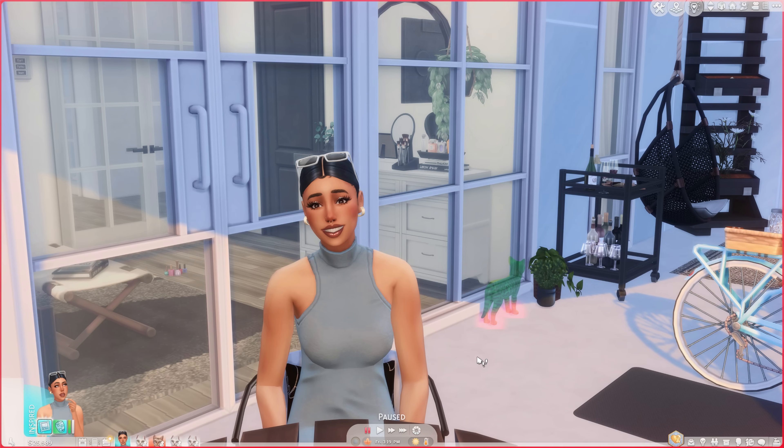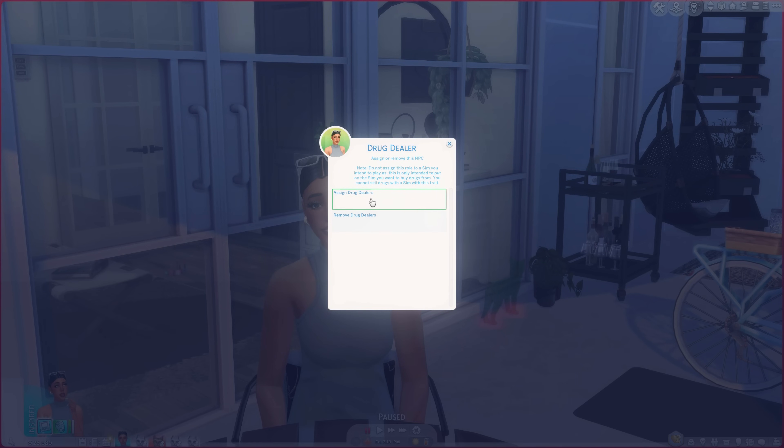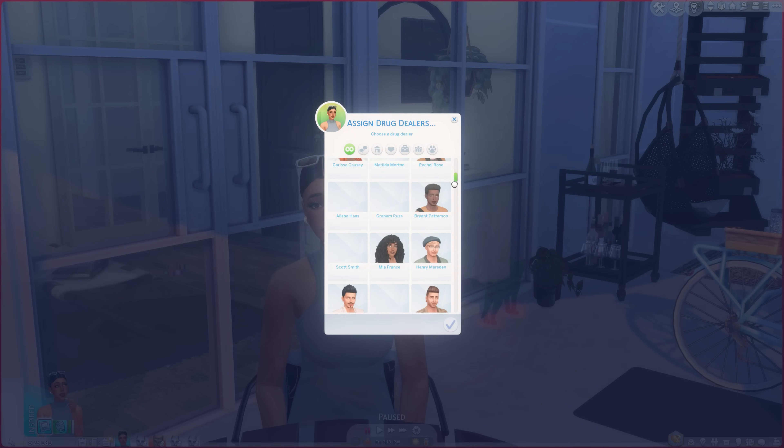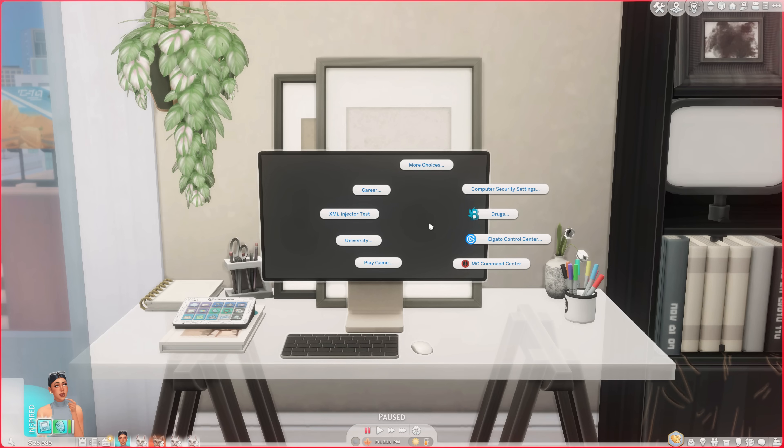The other part of this mod is doing drugs. Your sim can actually buy, sell, and do drugs. You'll need to assign drug dealers in your world by clicking on your sim, then clicking the Drugs menu, hitting Settings, scrolling down to Assign NPCs, and you can assign drug dealers, bouncers, police officers — all types of things. The next time you see that person you can click the Drugs option and there will be a buy option to purchase whatever drug you want.